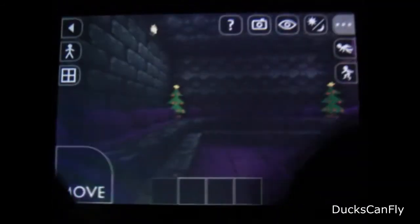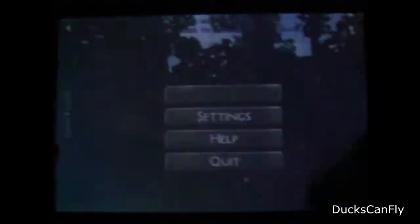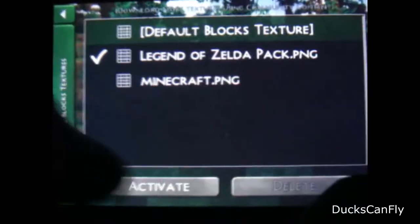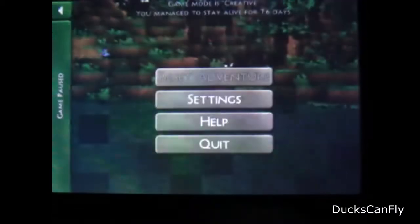I definitely would recommend Survival Craft. Let's switch it back to the original texture pack, because some texture packs don't have textures for certain things, so I like keeping it on the default. I actually think the default is a really pretty texture pack. If you think Minecraft is really ugly but you like the block idea and building, then you'll really love this.